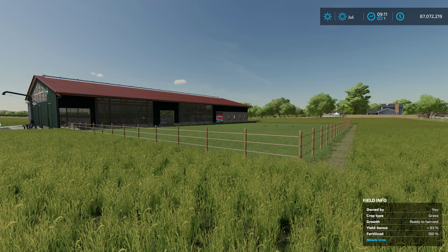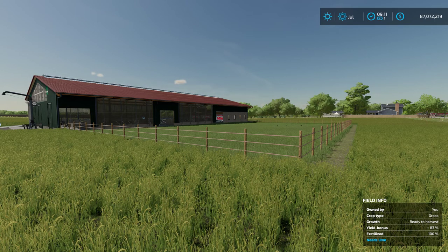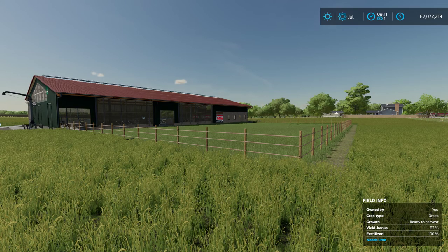Welcome back to Elm Creek in Farming Simulator 22. Today we're going to take a quick look at a new mod just released by Farming Agency called the Animal Grazing Realism add-on mod. We're going to take a brief look at it today.